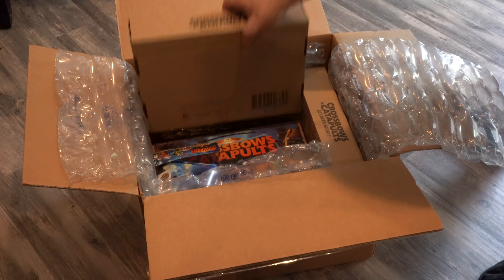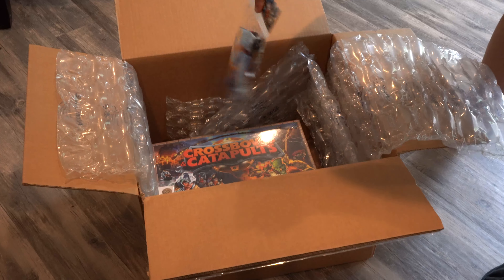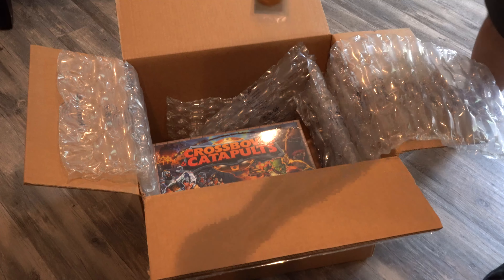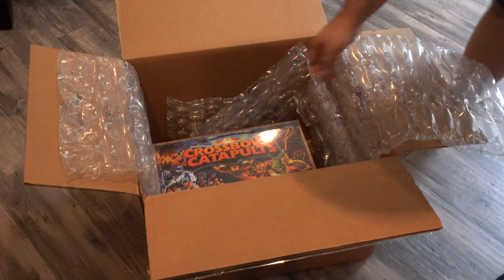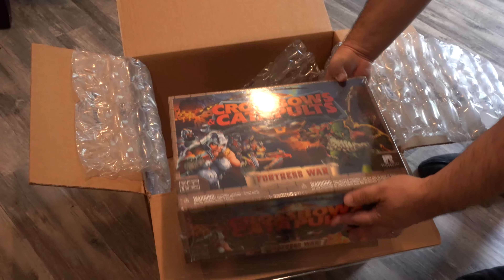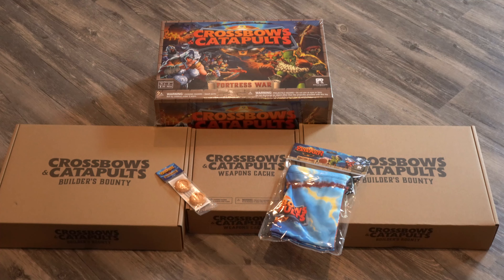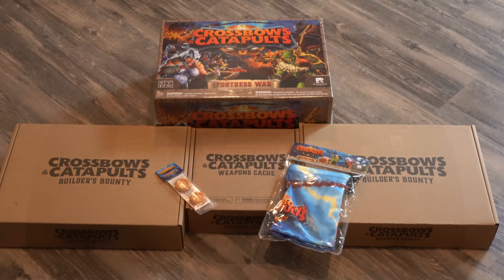First we have the weapons cache, which should include the trebuchet and the ballista. Next up we have the builder's bounty — I actually bought two copies of this because I wanted to have a lot of stuff to build. Then we have the storage bags, one for each faction, the pieces of golden ammo, and I bought the fortress war set, the core game which is the larger of the two.